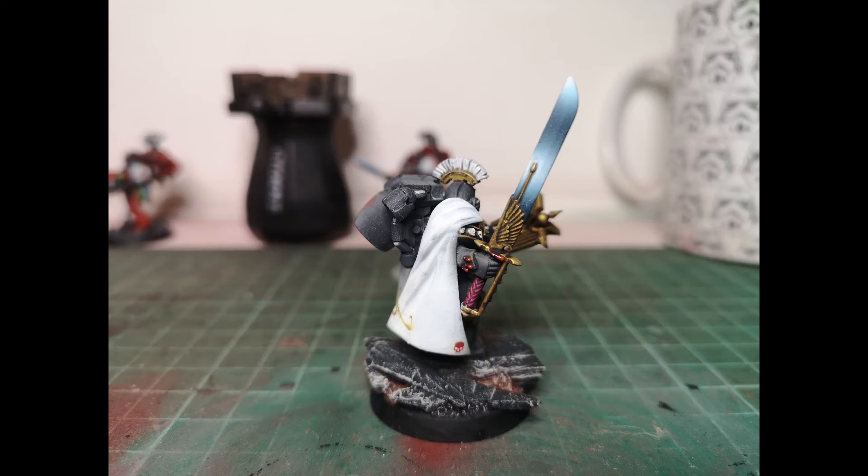The thing I love about chaplains as well is that they work on Primarchs. Put him in with your Primarch and the Primarch is re-rolling any failed to-hit rolls, not just the stock standard one for having a mastercrafted weapon.